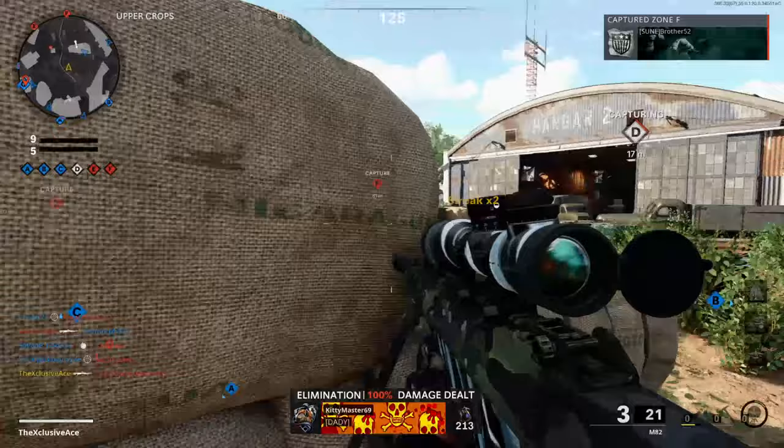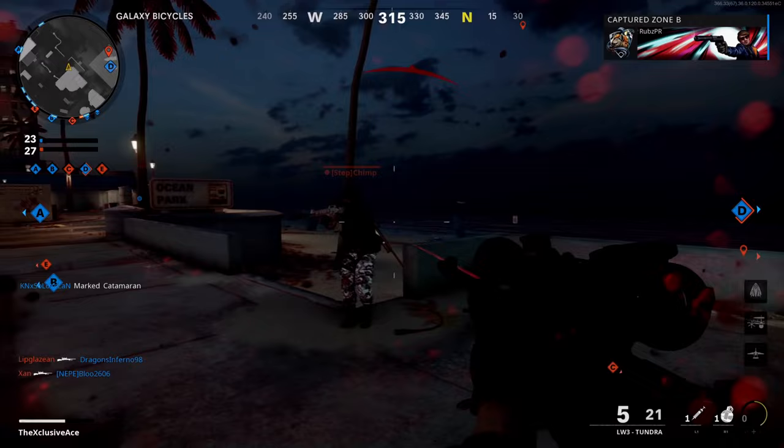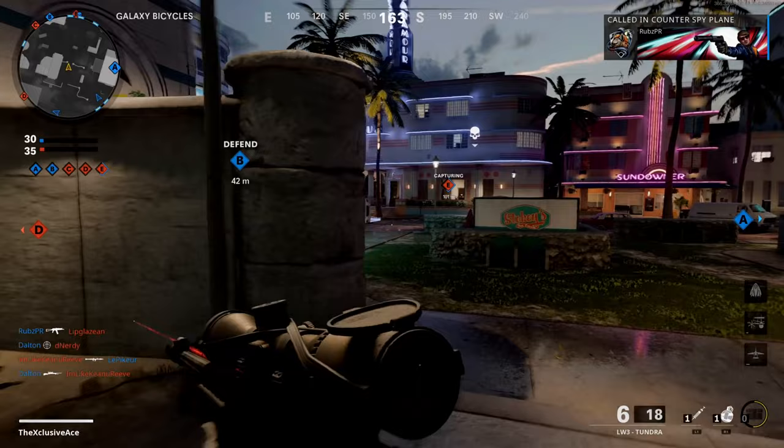Looking at the in-game stated stats, all sniper rifles appear to have a range drop-off point at 127 meters. However, testing this in-game revealed there's actually no range drop-off at all. On the longest line of sight in a multiplayer map, I couldn't find any point where damage drops off, so that stated value seems meaningless.